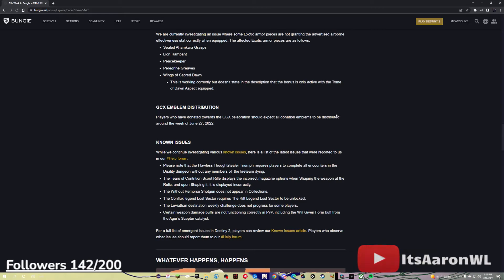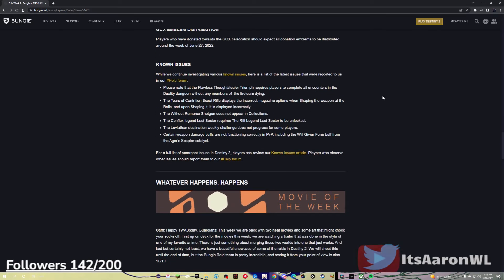GCX emblems distribution: players who have donated towards the GCX celebration should expect all donation emblems to be distributed around the week of June 27, 2022. Known issues: the Flawless Thought Stealer Triumph requires players to complete all encounters in the Duality Dungeon without any members of the fireteam dying. The Tears of Contrition Scout Rifle displays incorrect magazine options when shaping the weapon at the relic. The Without Remorse shotgun does not appear in collections. The Conflux Legend Lost Sector requires the Rift Legend Lost Sector to be unlocked. The Leviathan Destination Weekly Challenge does not progress for some players. Certain weapon damage buffs are not functioning correctly in PvP, including the Will Given Form buff from the Ager Scepter Catalyst. For a full list, players can review the known issues article and report other issues to the help forum.